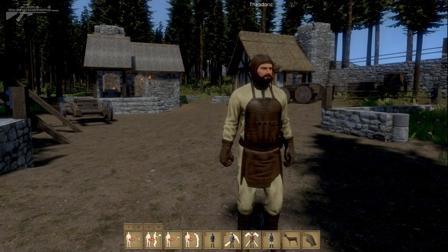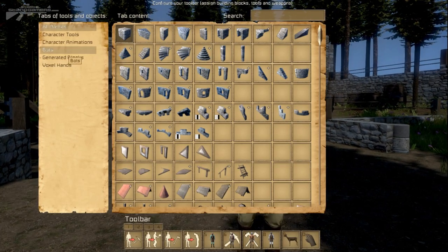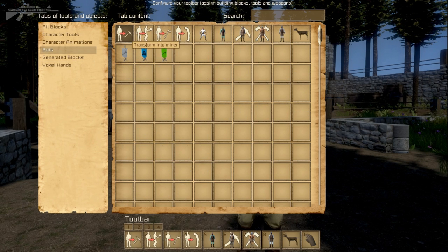So let's actually bring that up — press the G menu and we'll talk through some of the commands. We're going to head to Bots, and as you can see here we have a number of commands that can be used in survival mode, as well as some different sorts of peasant.